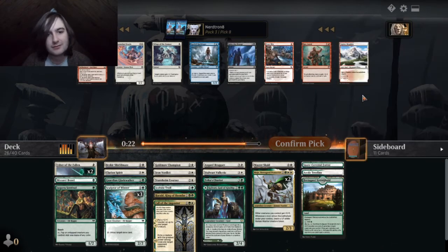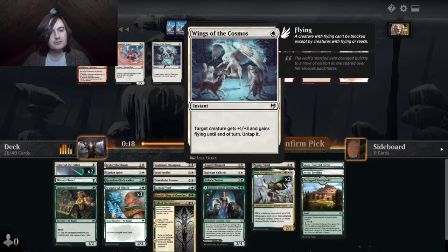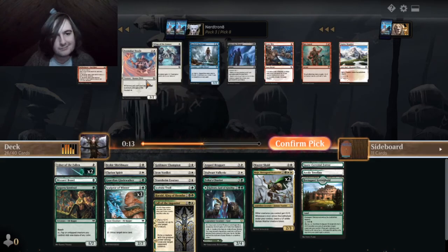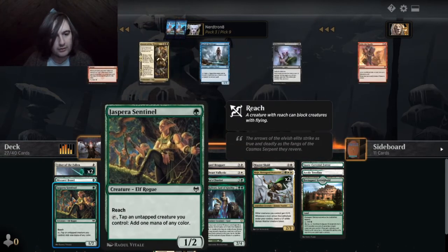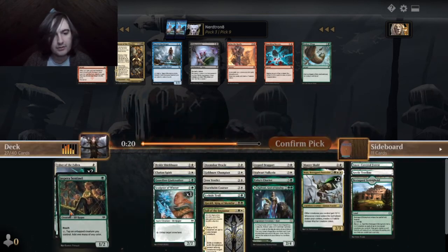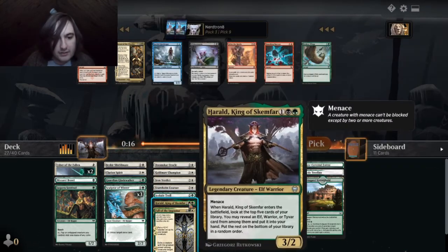Okay, we should have taken a land earlier. Definitely should have taken a land earlier. I like Doomscar Oracle more. There's Jasper Sentinel. The Jasper Sentinel is like really good in our deck. We can take out Herald though.